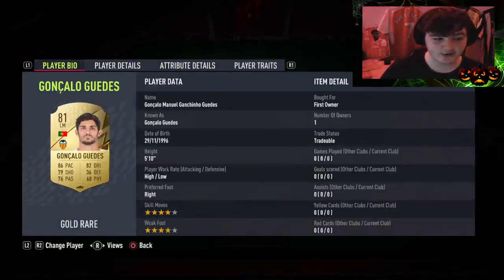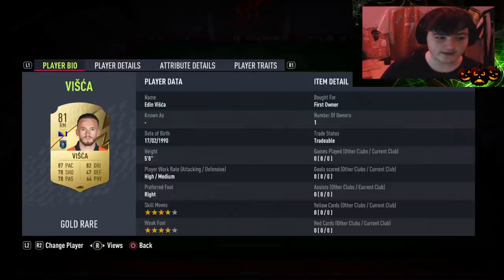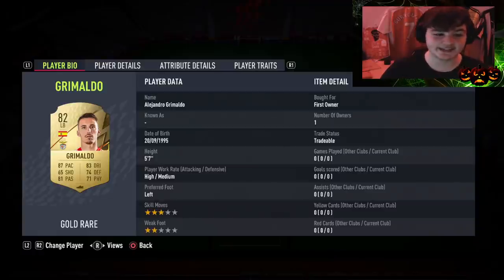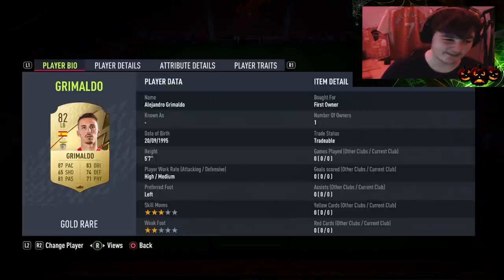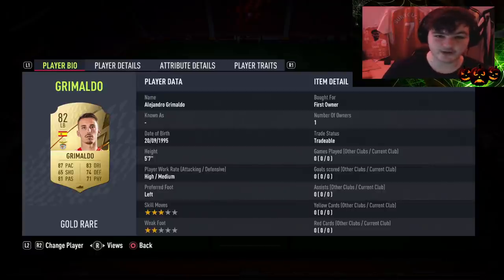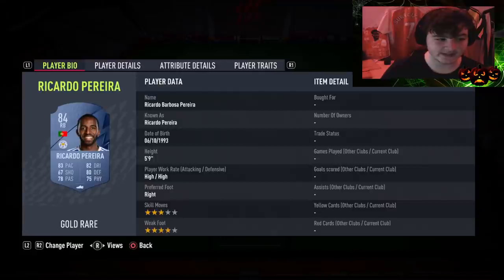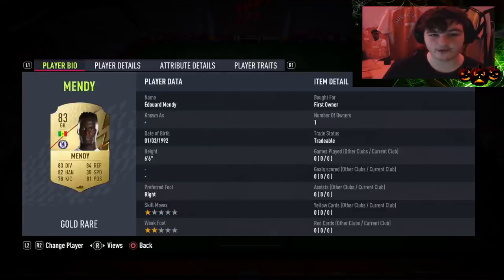Left mid we've gone for Gonzalo Iguades, left center mid Canales paired with Renato Sanchez, right mid Visca, left back Renan Lodi. The problem is not many center backs have at least 82 pace, 80 dribbling, and 75 passing, so we're going to have to play fullbacks at center back. We've gone for Grimaldo at left center back and Ricardo Pereira at right center back, Lazari at right back, and Eduard Mendy in goal.